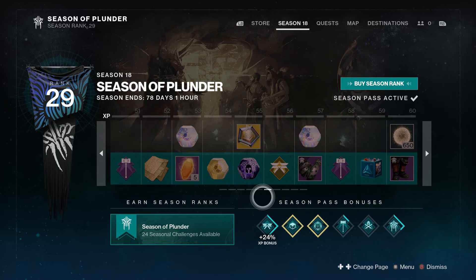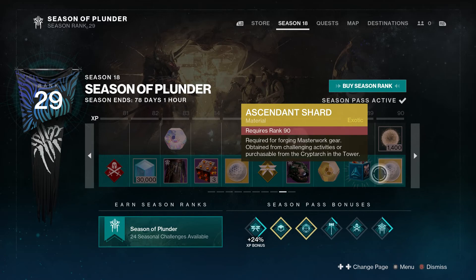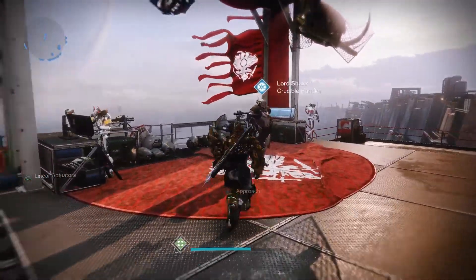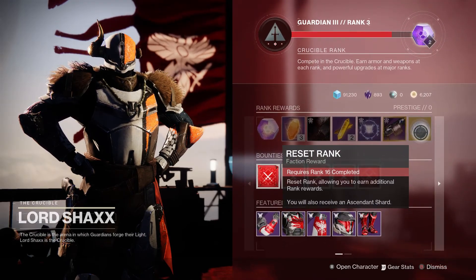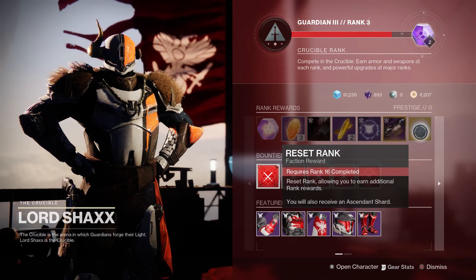You'll also need Ascendant Shards, which can be found in various locations. There are a few towards the end of the season pass — three of them. They can also be found through vendors by completing rank rewards. I'll show you with Shaxx here — you can see whenever you complete ranks with any of the vendors you'll get Ascendant Shards.